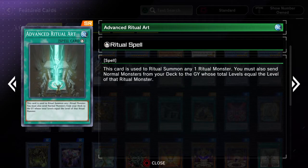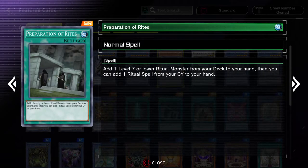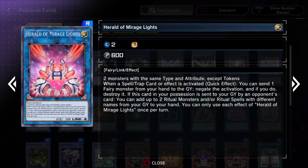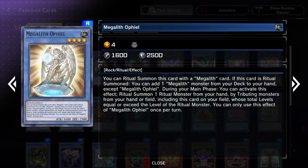Or maybe if you're willing to play normal monsters in your deck and you really want to ritual summon something — being able to use material from the deck is always really nice. And then Preparation of Rites is also really good, just being able to act as a double search. This also acts as a double search, so both of them are really nice when you can use them.